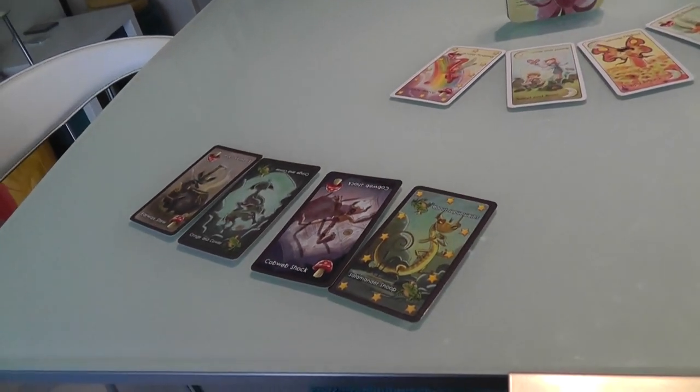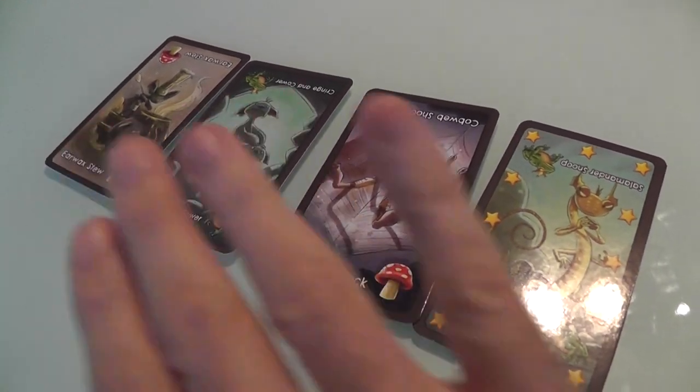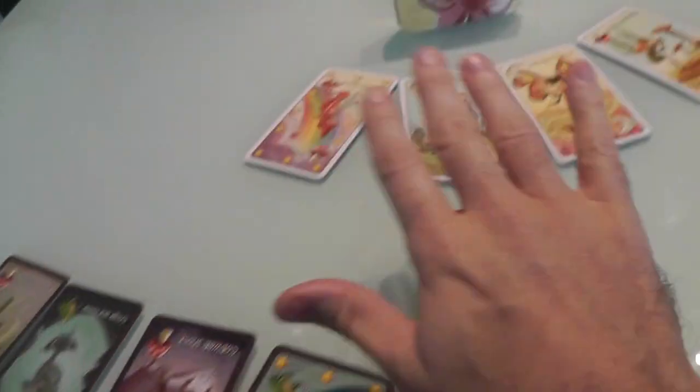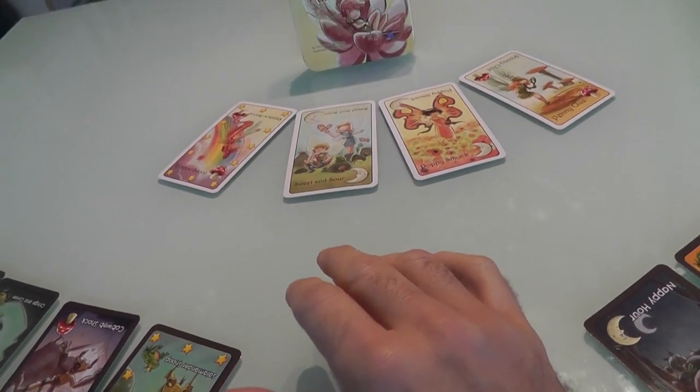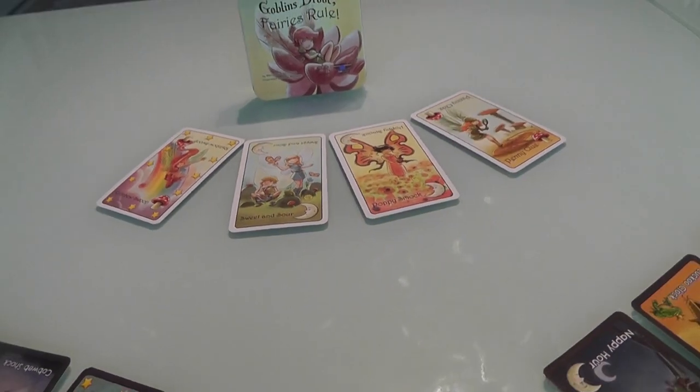We're constantly swapping cards in and out of the fairy ring to try to get rid of our goblins. In this game I will be the first player. What you do every turn is you take one of your cards, whether it's a fairy or a goblin, doesn't really matter, and you add it to the fairy ring. Then based on which card you've added, some stuff will happen to the fairy ring and you'll potentially pull cards out.